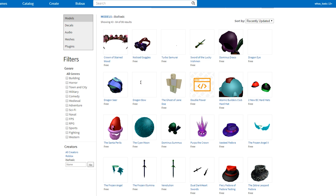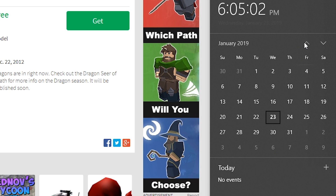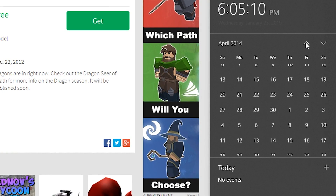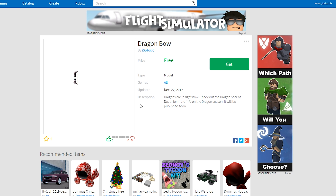Moving on to Dragon Bow, Dragon Seer, and Dragon Eye — and I guess Dominus Draco; I could cover all of those at once. Dragon Bow was the Overseer Bow with changed colors because I thought that was cool. I was really into dragons for some reason. Most of these were actually published on the same day — a lot of them were on December 22nd, 2012. I think I spent all day in studio that day just building stuff and publishing. It was a Saturday, so I just woke up in the mood to create cool stuff.